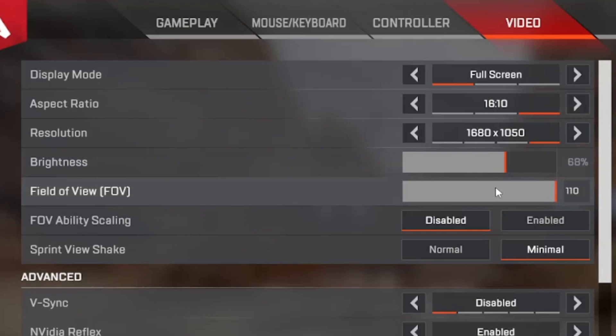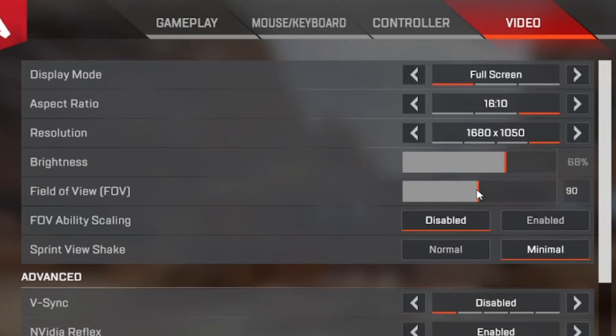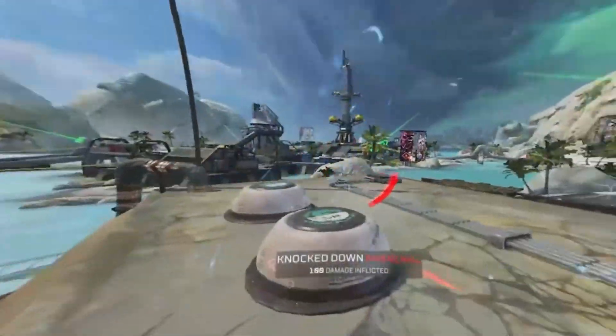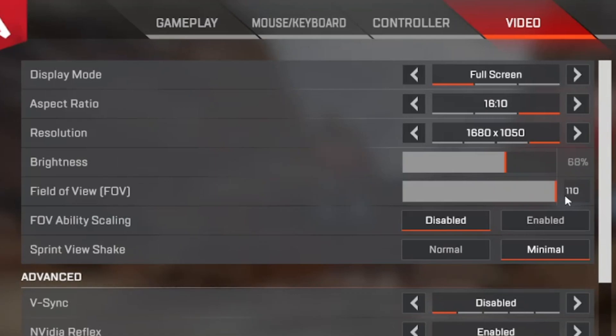FOV is a very important setting — not because there's a single best value, but because it changes the feel and look of your game quite drastically. Default is 90, and some pros like Shiv and Raz use it. A lower FOV makes things appear larger on screen but you miss peripheral vision. A safe bet is anywhere between 100 and 110. I used to play 104 and now play 110 — just give yourself time to adjust if you change it.